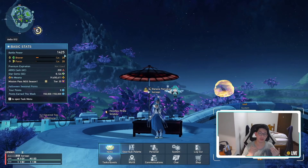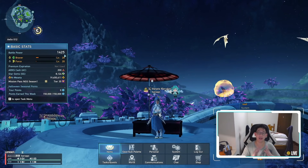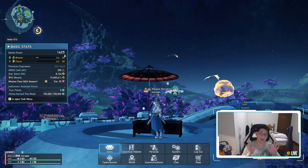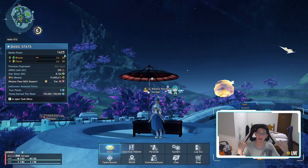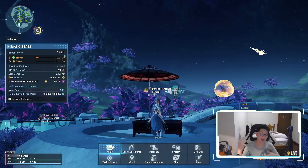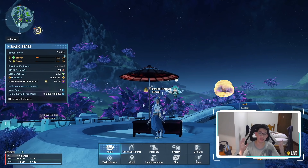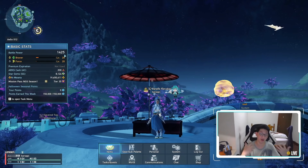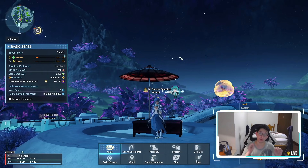I feel like once you hit 1400 battle power or above, everything becomes much, much easier and you can pretty much tackle any content the game throws at you right now. And you're also doing yourself a favor when the December update rolls in, as we will get the new region and there's going to be new content and new monsters, higher level stuff, so forth and so on. So you don't want to get pub stomped by that content — you really should be aiming for 1400 battle power or above.